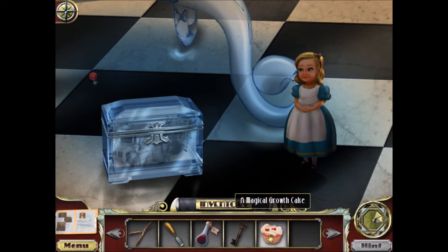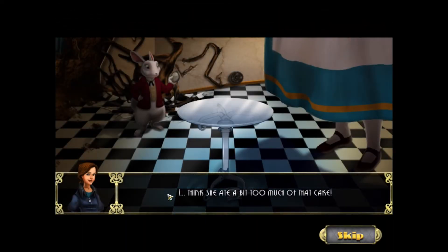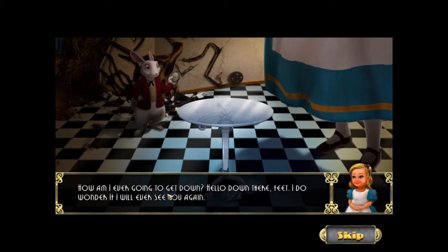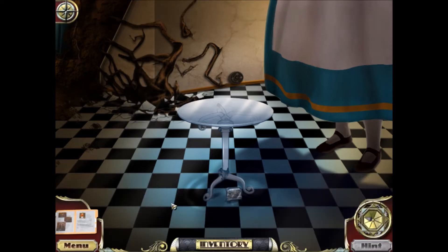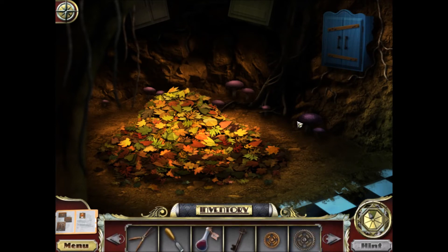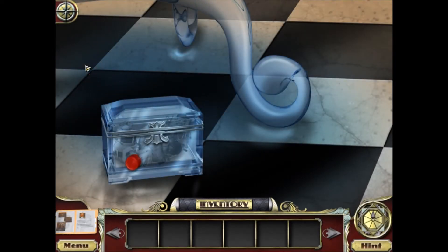Alright Alice, here is your growth cake. She eats it and — too much, too much! I think she ate a bit too much of that cake. She says: how am I ever going to get down? Hello down there feet. The rabbit says: I'm late, I'm terribly late — I'll never make it to the Queen's Garden at this rate. There's that curious rabbit. I should point out, we've got a gear in the background here, a gear there, and a puzzle we can't solve yet because we need something to undo nails — a hammer.